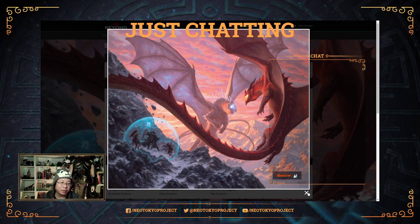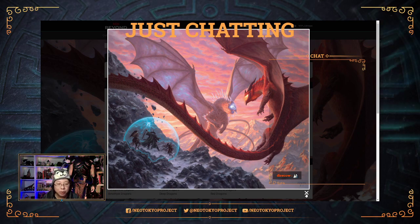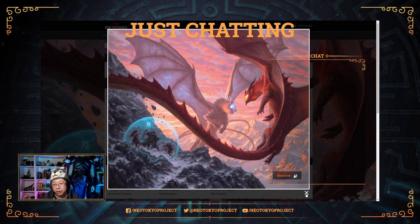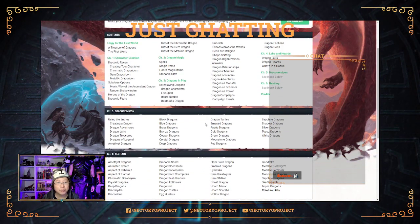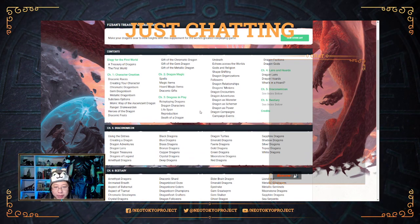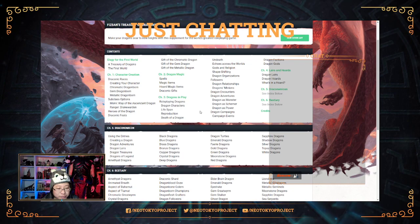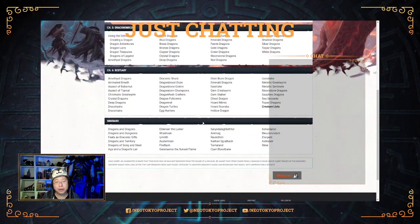What does this mean for Adventurers League? Fizban's is definitely going to be one of the books you can use to build your character — some of the character options and spells are going to be a great addition to your repertoire if you want to build something with a more draconic vibe. We're going to take a look at the content on D&D Beyond. In Singapore, one of the challenges is getting our hands on Fizban's in time, so we haven't been able to grab a physical copy yet, but fortunately we have D&D Beyond with all the content in our account.